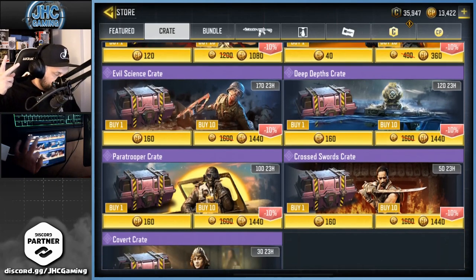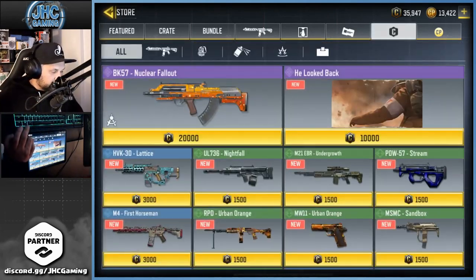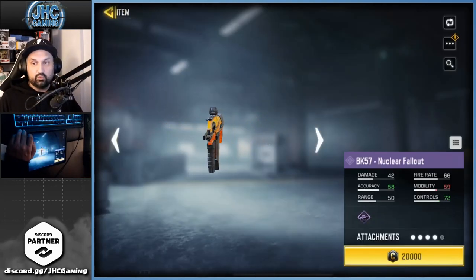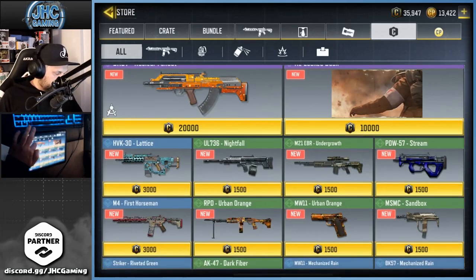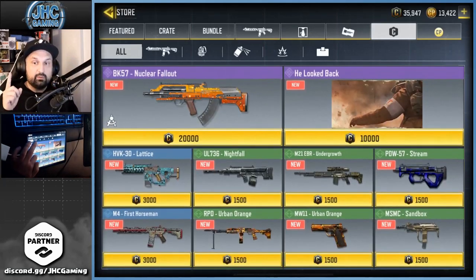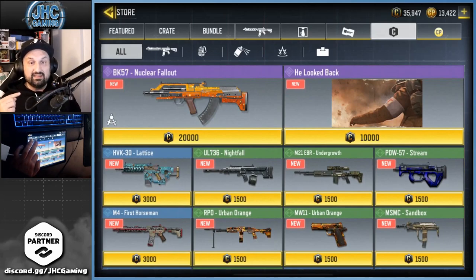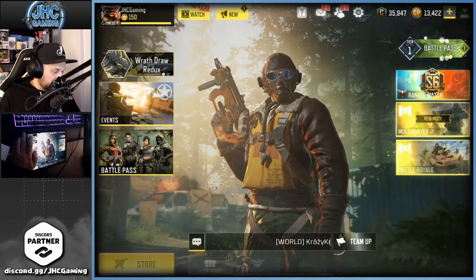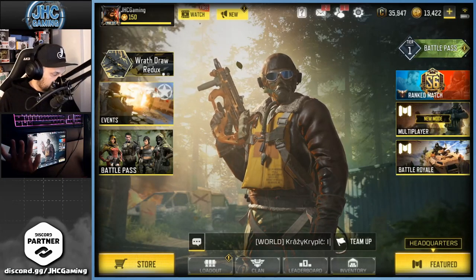So two new crates, the rest is all old stuff. Credit store update is here — brand new BK57 for 20K credits, not sure about that. No soldier for now, but there will be a new soldier added this season, probably in two or three weeks — a Merc skin. Check out my latest video for that.